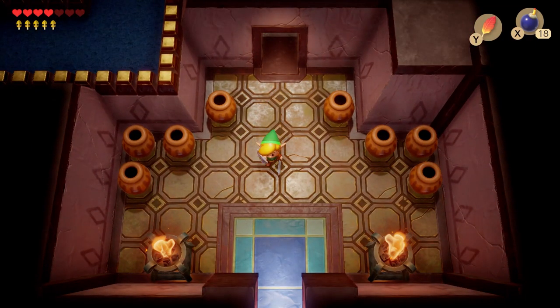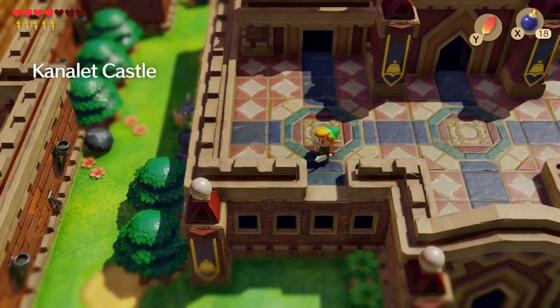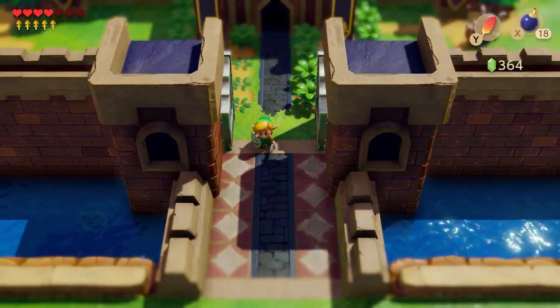Now let's go back to Richard and see what he's going to give us — spoiler alert, it's the slime key. Let's go down here and move out. We can use the front door now, which is a little easier.